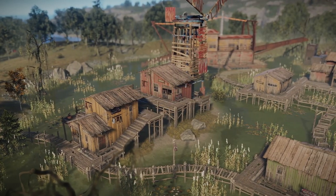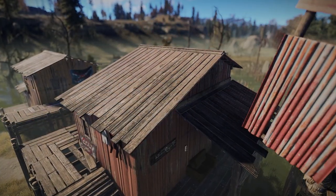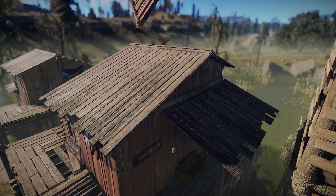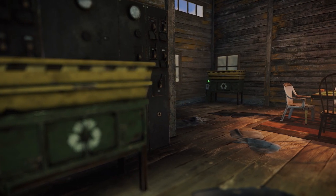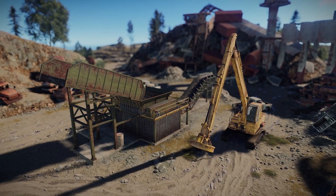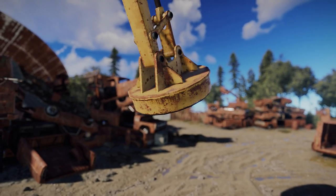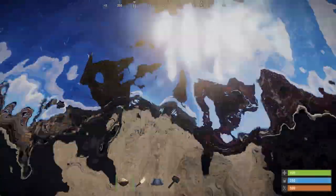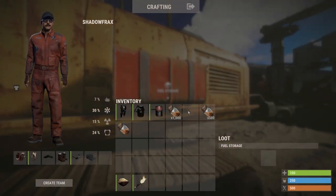A couple of the biggest monument changes: firstly, the Bandit Camp received a performance boost with a number of tweaks — as well as being less likely to peel your potato, there's now an extra recycler here. The biggest monument change though has to be a total overhaul of the junkyard, which includes a crane and shredder minigame. It's just like being at the seaside, except this crane picks things up reliably and you get to destroy the prizes. Here are a few new facts you need to absorb.